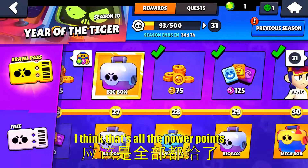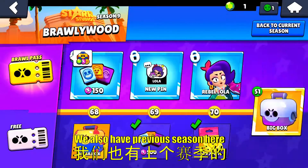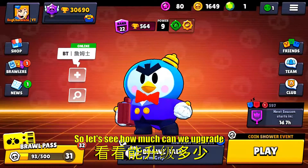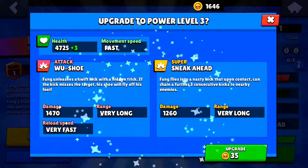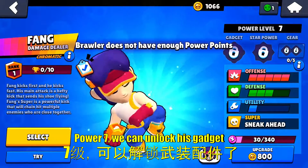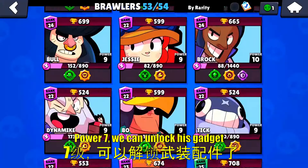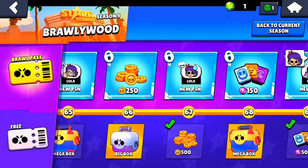I think that's all the power points we got. We also got previous seasons right here — we got a few boxes and 51 big boxes, so let's go ahead and see how far we can upgrade Feng right now. We got him to power 7, which means we can unlock his gadget.